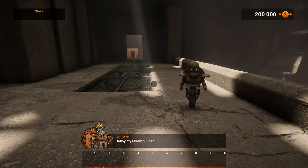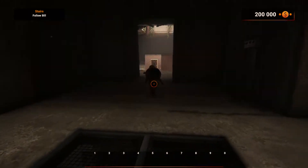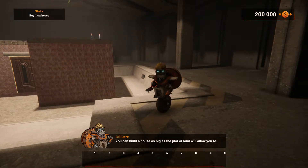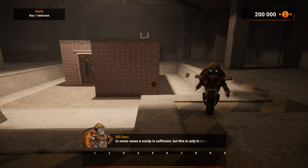Hello my fellow builder! What goes up and down but stays in the same place? Stairs! You can build any shape of house, as big as the plot of land will allow, but to get to the upper floor you need stairs. In some cases a noclip is sufficient, but this is only in creative mode. This stage will be simple but maximally rewarding — buy one staircase in the shop.